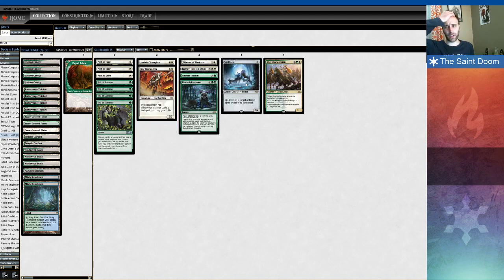I think Spellskite is a little bit underappreciated here. Spellskite causes some weird in-game moments, but it's really, really powerful, especially in a list with Giver of Runes, which is cool because you can protect your Spellskite from weird spots. Just bear in mind the change-target ability requires you to pick a legal target before you give Giver protection.